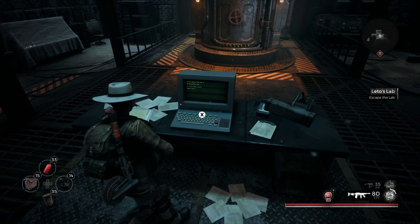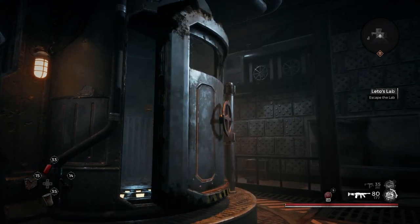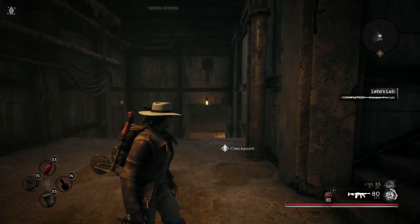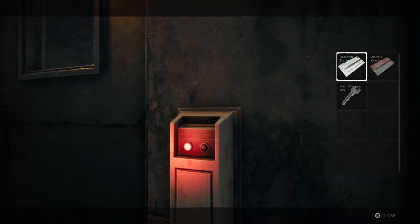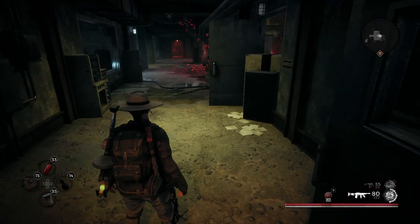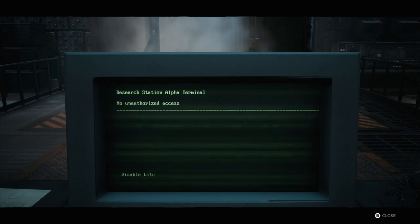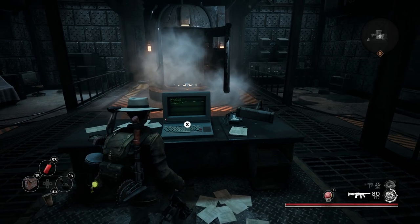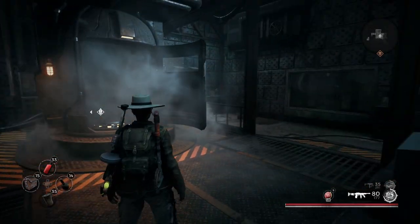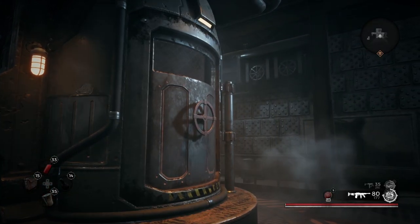In order to get there, you essentially have to teleport. You do that by coming onto this computer and activating the chamber. Sometimes enemies spawn down here while you're coming up to unlock the door, so you got to be careful. The reason why we want to come back in here is because this is the way to get Leto's armor. You want to come back onto this computer and disable Leto's algorithm. This is basically going to randomize your teleport destination instead of a predisclosed location.